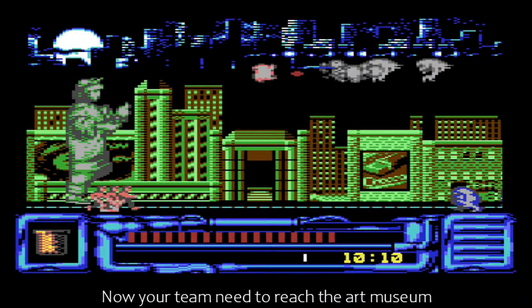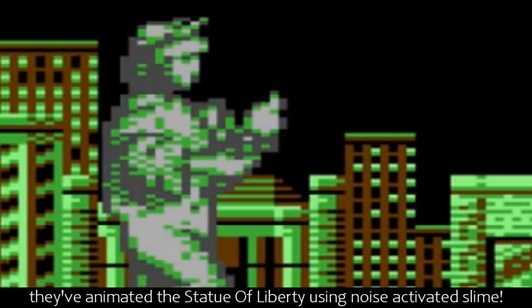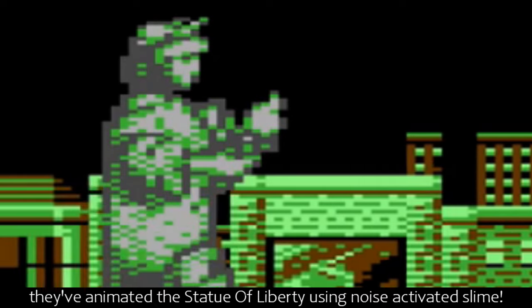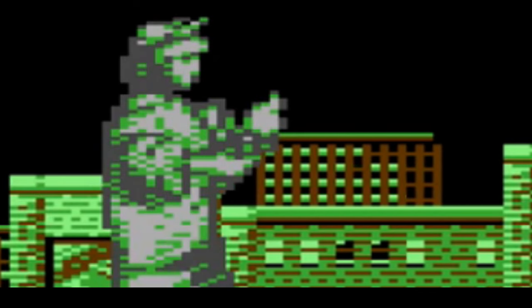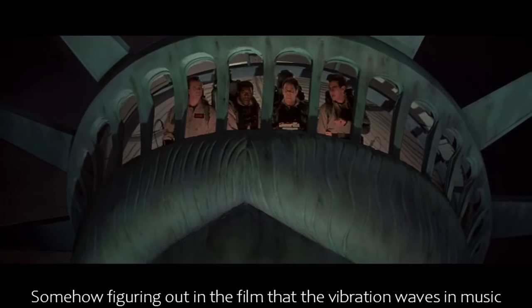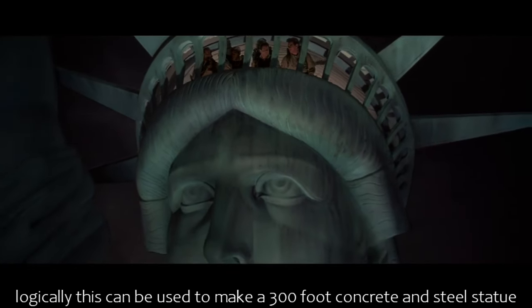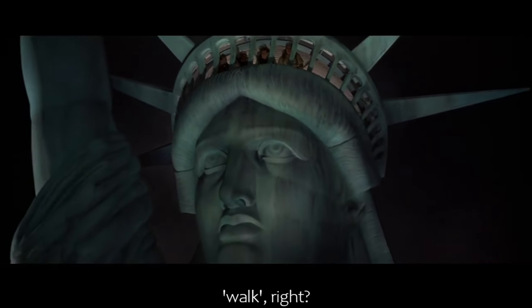Your team now need to reach the art museum, and to get there before the new year, they've animated the Statue of Liberty using noise-activated slime — figuring out from the film that vibration waves in music make the slime react. So logically, this can be used to make a 300-foot concrete and steel statue walk. Right?